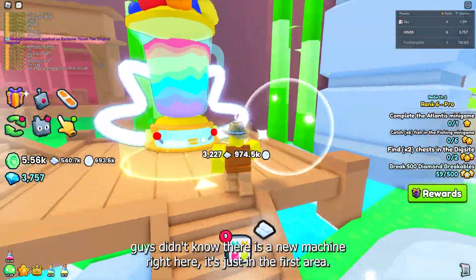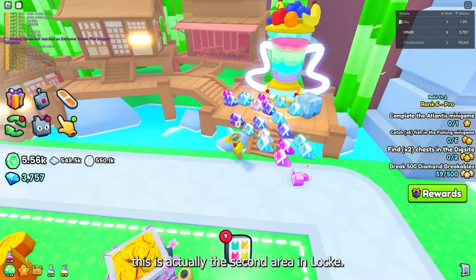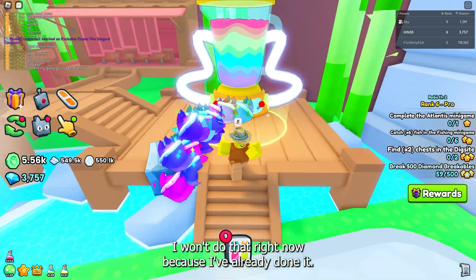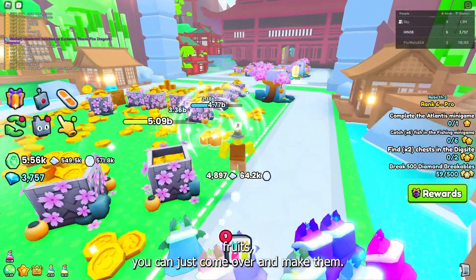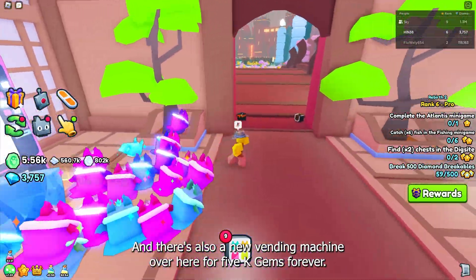There is also a new machine right here on the second area you've unlocked. You can actually combine your fruits to make new rainbow fruits. That's a pretty cool feature — if you want more rainbow fruits, you can just come over here and make them. There's also a new vending machine over here for 5k gems for a rare book.